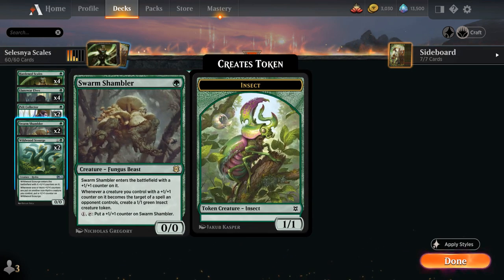We've got two copies of Swarm Shambler, a 0/0 that enters the battlefield with a plus-one counter on it. Whenever a creature we control with a plus-one counter on it becomes the target of a spell an opponent controls, we get to make a 1/1 Insect token. We can also pay a mana and tap Shambler to put a plus-one counter on it, so it benefits greatly from Hardened Scales and Conclave Mentor.